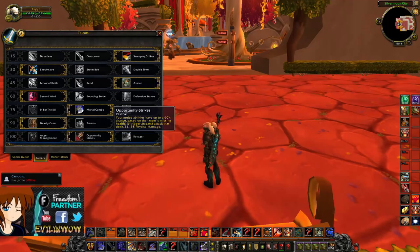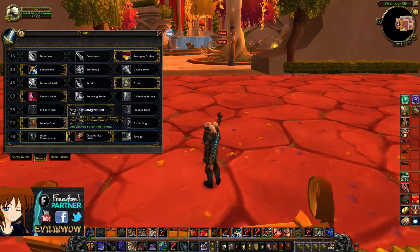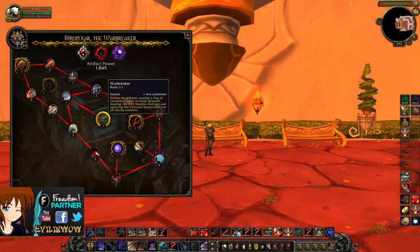Opportunity Strikes is by far the best — it procs very often, around 60% of the time, and does quite a lot of damage. You could also go Anger Management to have Battle Cry more often, which would make Deadly Calm more viable. Opportunity Strikes is more suited to single-target rotation, but on a multi-target rotation you might consider Fervor of Battle depending on how often you're using Whirlwind.